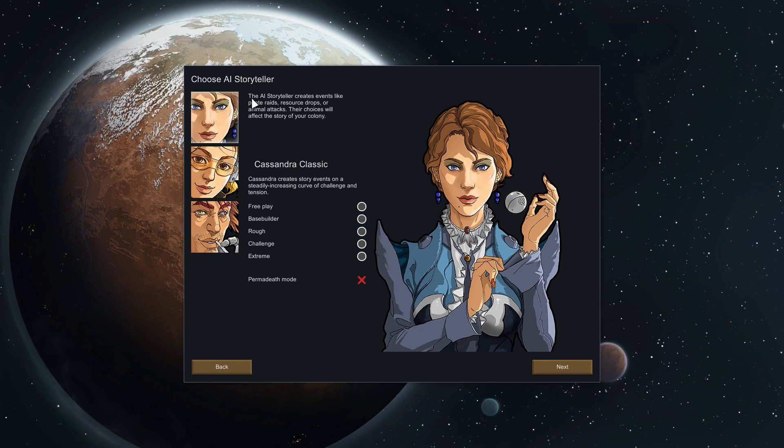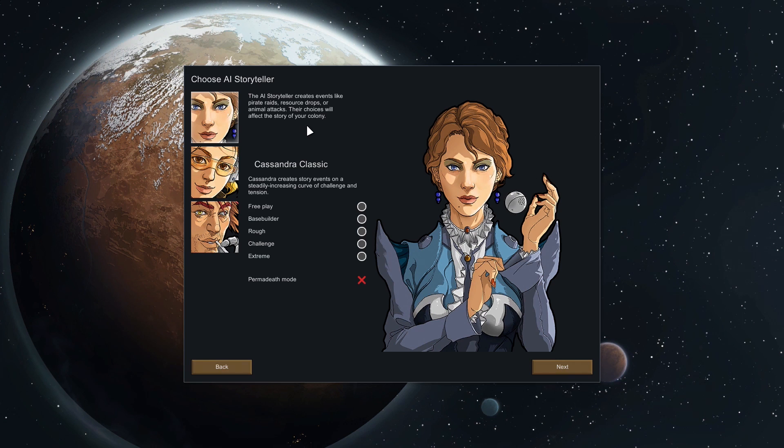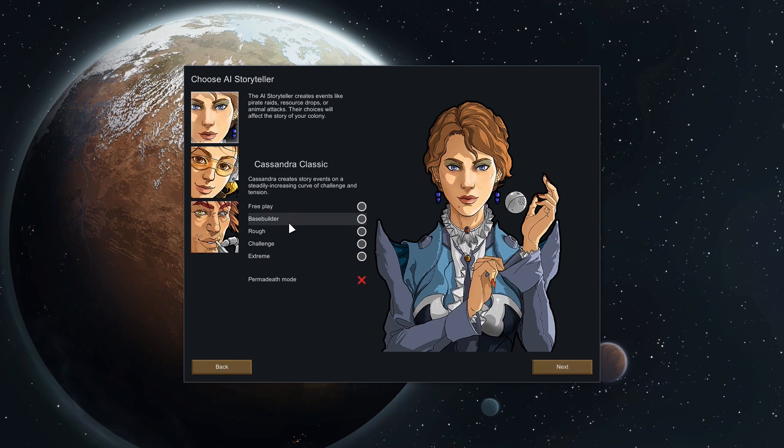Now this is what they're calling an AI storyteller — it basically determines how the AI throws events at you. Cassandra starts with fairly rare events and builds up on a curve, increasing challenge as you become more developed. Phoebe is the chilled, relaxed one where not a lot happens. And then Randy Random — as the name implies, completely random. We're going with Cassandra Classic, and it recommends Rough as the difficulty for a first playthrough — a rough planet where threats are quite dangerous with no bonuses to colonist mood or crop yields.